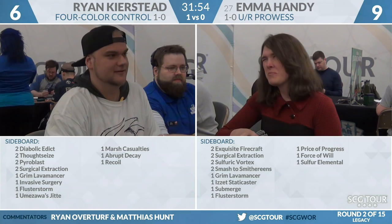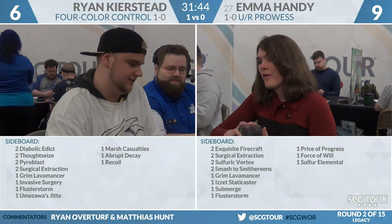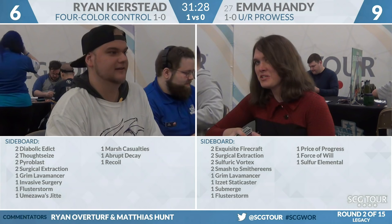Grim Lavamancer is totally reasonable, especially facing Deathrite Shaman — you've got to get all of those off the table. Sulfuric Vortex seems pretty good. I'm not sure what all matchups Emma brings in Exquisite Firecraft, but this is a deck with counterspells, so it's a four-mana spell you can't counter most of the time. She probably brings it in against Miracles. She probably wants to get her Force of Will out of her deck as well.